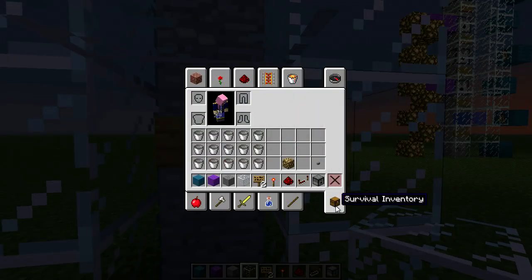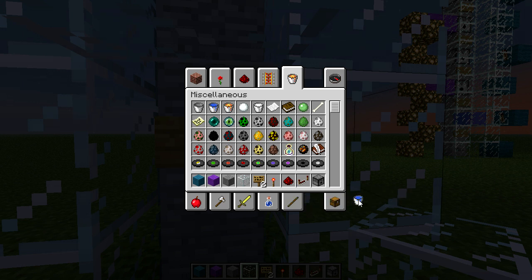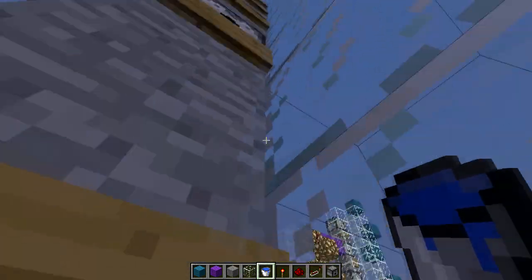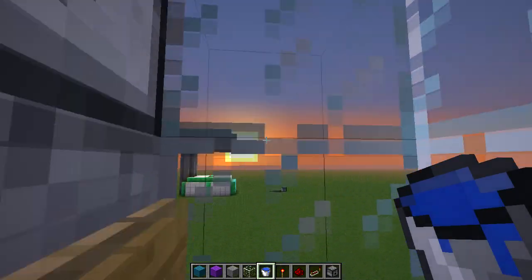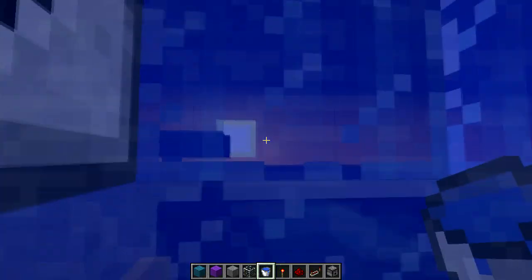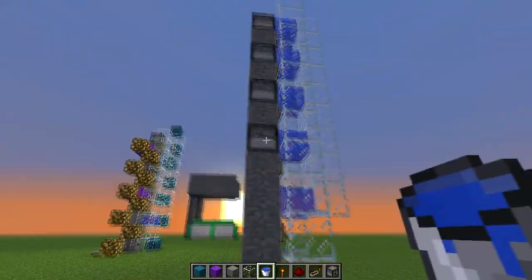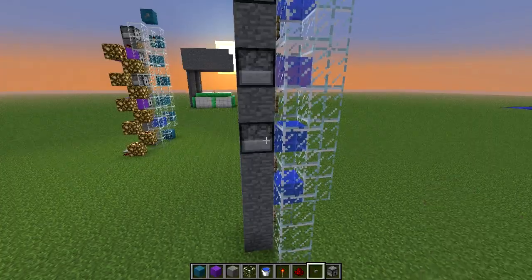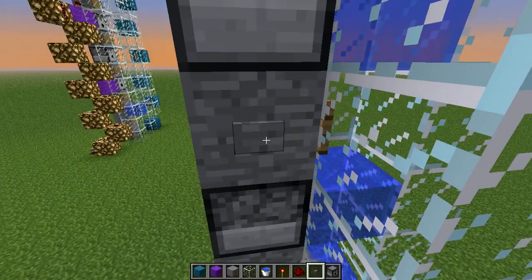I'll put the water in — I love the survival inventory, by the way. Every second block. Now, to power the dispensers, you want to power the block between two of them here, like that.